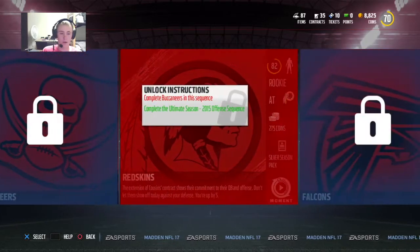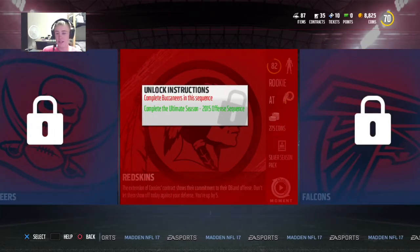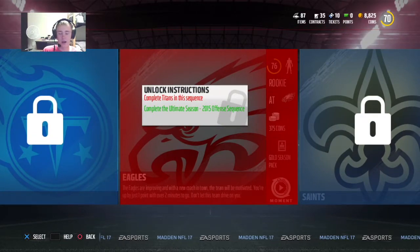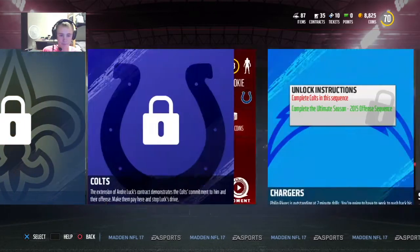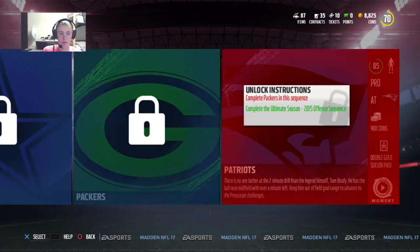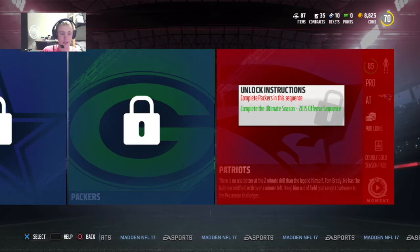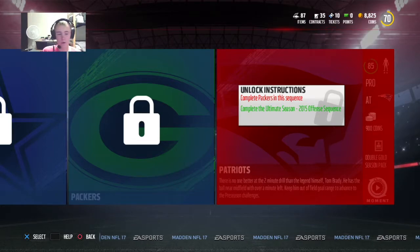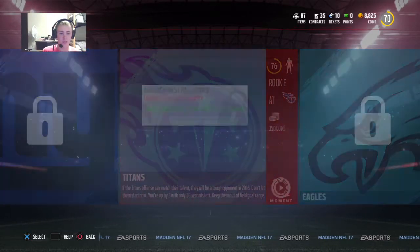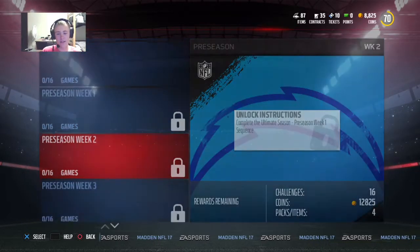Every 4 games you keep getting higher coins — you get a silver season pack, then a gold season pack worth 375 coins. You can pop these off really quick, like 5 minutes or less. You also get a 25 contracts pack. Then you get all the way up to 900 coins and a double gold season pack — so 2 gold players and a bunch of coins. I do have 35 contracts right now and haven't had to spend any on the ultimate season so far.